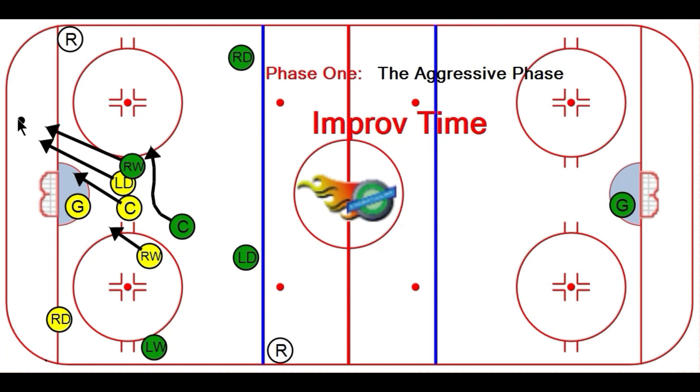Move the puck towards the weak side. Now, let's just say this green player gets there first to the puck. I want my yellow defenseman on him, and I want my centerman here to come in and assist. I want two guys on that green puck carrier.